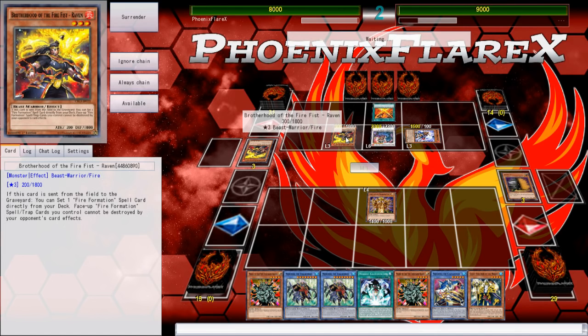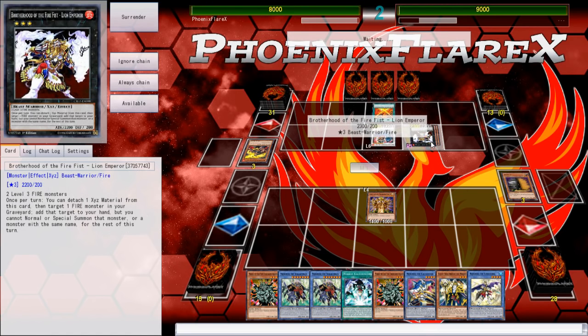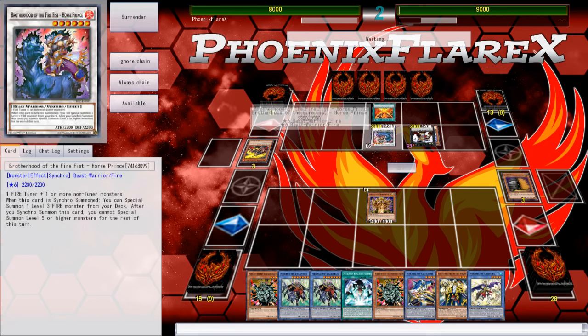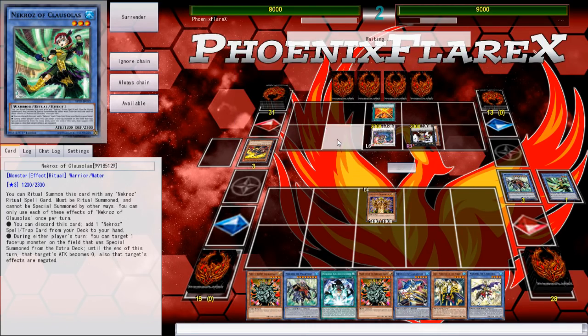I remember when these cards were originally announced back in 2012 when they were in the OCG — those special gold jump cards. The Xyz Lion Emperor, Horse Prince, and Spirit were all just these weird promo cards and it was so cool looking at them, and then the rest of the cards came out. We just never got to play this deck in the TCG; we never got to play 3-axis Fire Fist. But it is a deck that is playable now. The problem is it's just been heavily power-crept by the time we got our third Spirit back.